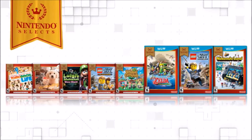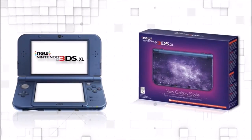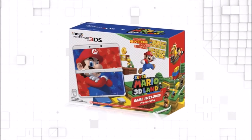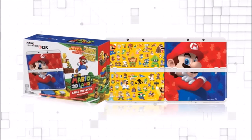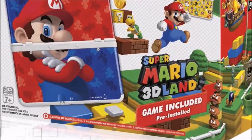Last month also saw the release of new hardware. The new Nintendo 3DS XL system now comes in a slick new galaxy-style design. We also released the Super Mario 3D Land Edition new Nintendo 3DS system bundle, available exclusively at a couple retailers in the U.S. and across Canada and Latin America. It comes with two sets of swappable cover plates and includes the pre-installed game Super Mario 3D Land.